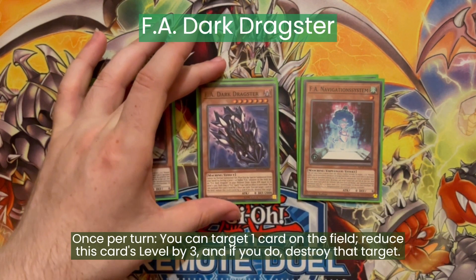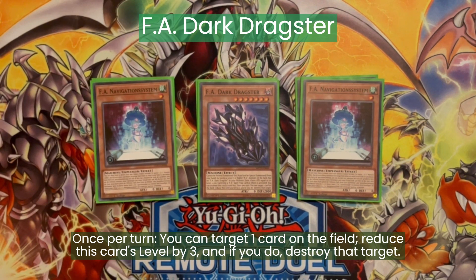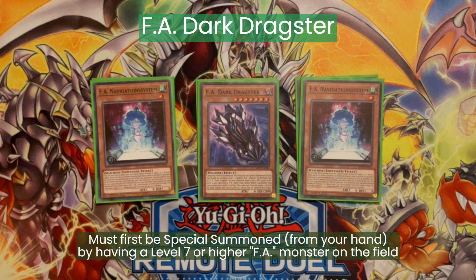And finally for the FA monsters, we are playing one Dark Dragster. This can destroy any card on the field. This matters because sometimes you want to pop your own field spells in some situations. And it's a free special summon from the hand if you control a level 7 or higher FA monster.